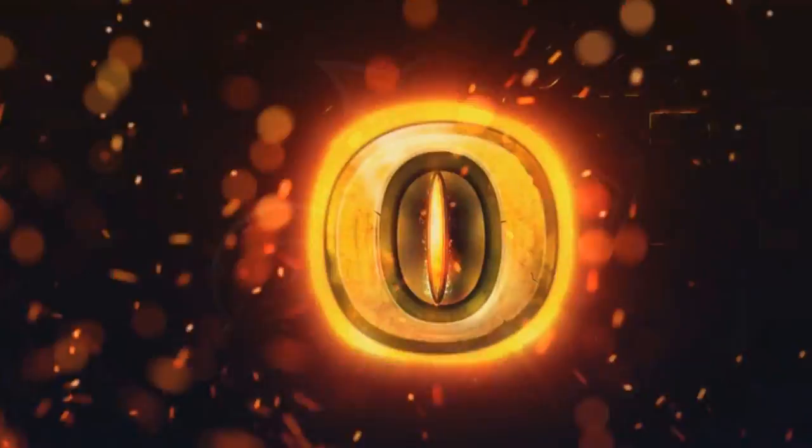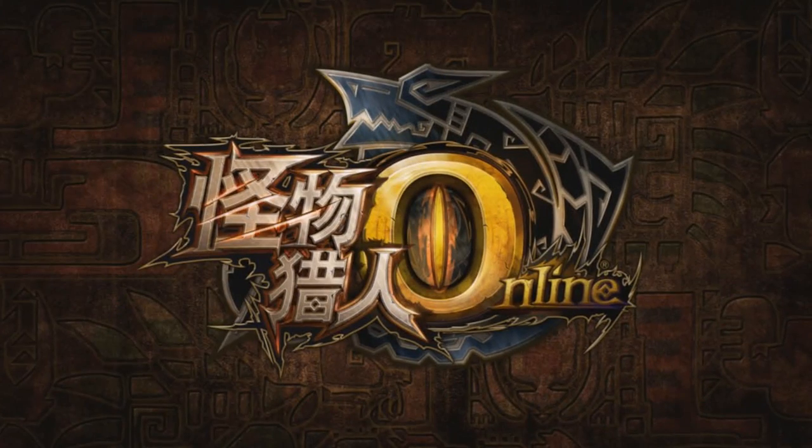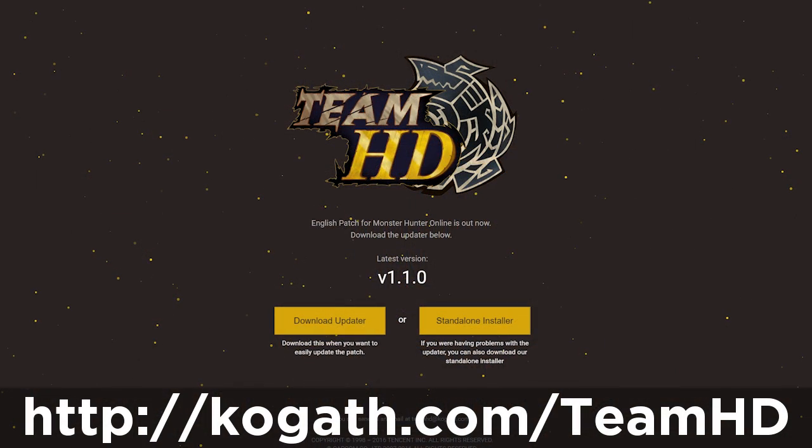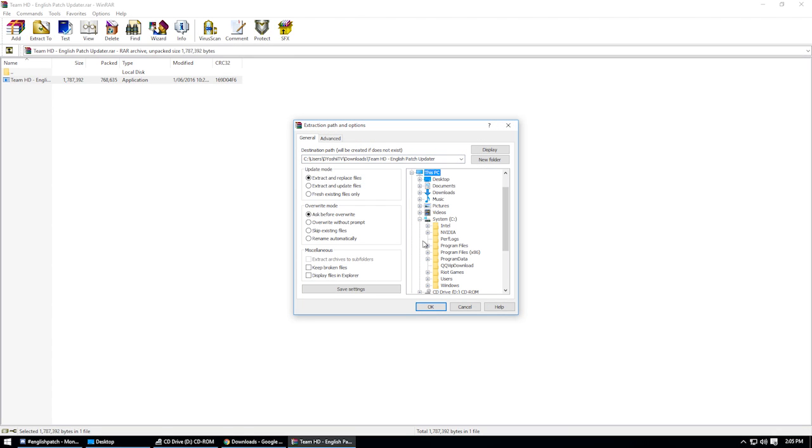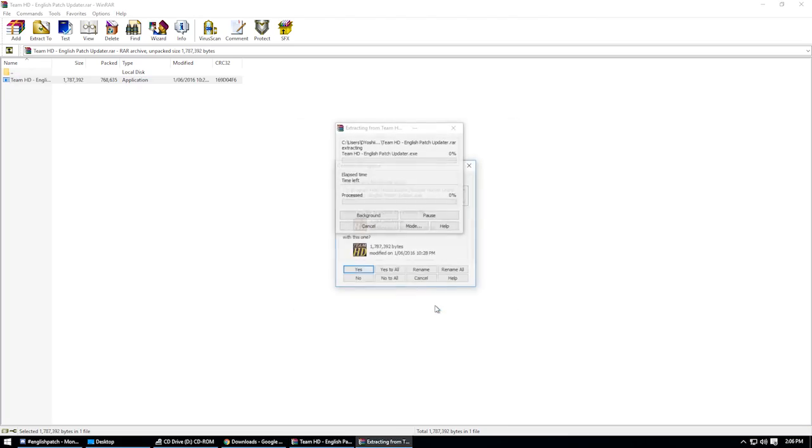We're gonna go on the assumption here that you've already got your copy of Monster Hunter Online good to go, and your QQ number is sorted as well. First, visit the website kogas.com/teamhd — and that's case sensitive — and hit the large download button there to install a .ra file with the updater in it. Feel free to extract that file wherever, but it's best to extract it in your Monster Hunter Online directory so you can easily find it later on.